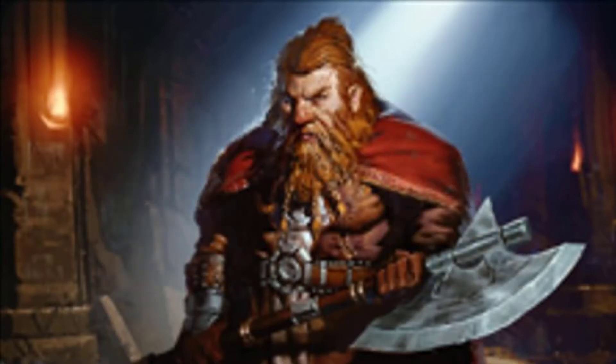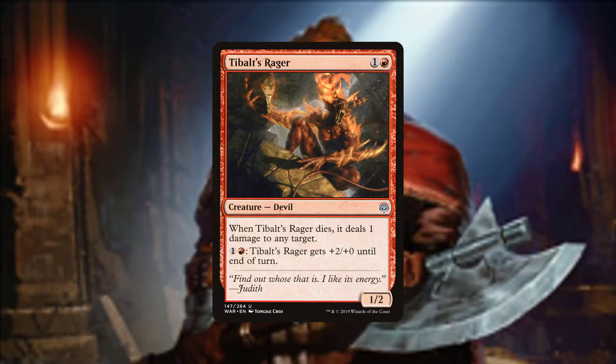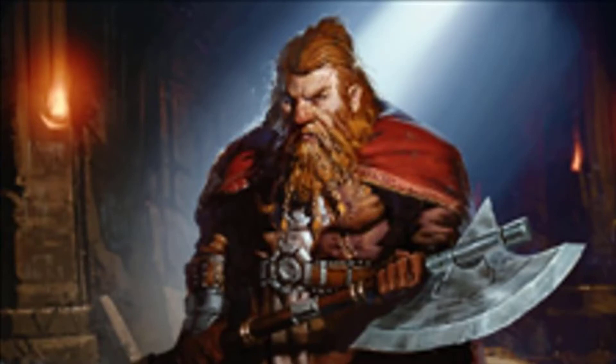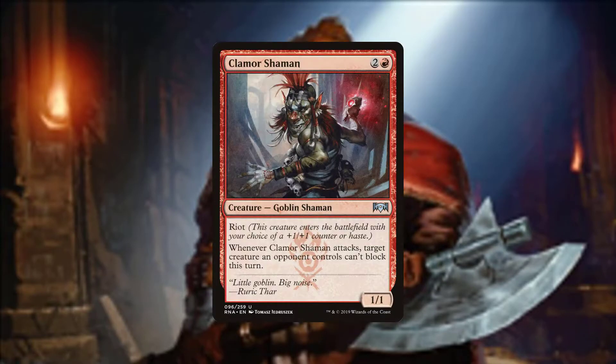At the two-drop spot we've got Tibalt's Rager. It comes into play, does damage, and if you find yourself with spare mana, you can add some power after the trigger goes on. In the three spot, obviously you've got the Spitfire, but I also play a playset of Clamor Shamans. Clamor Shamans come down, you never put a counter on it — you always give it haste, turn off their best blocker, add extra damage into the mix.